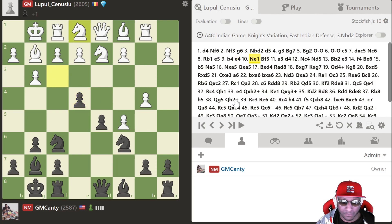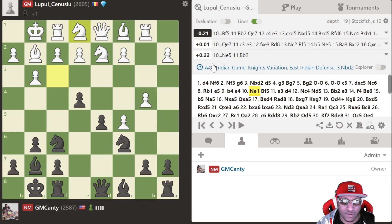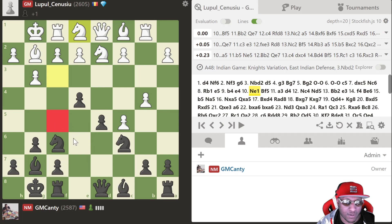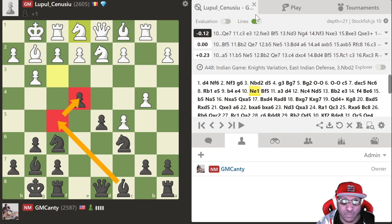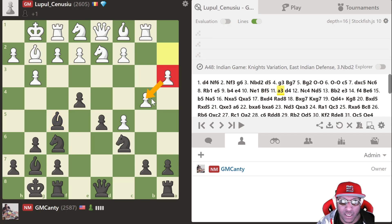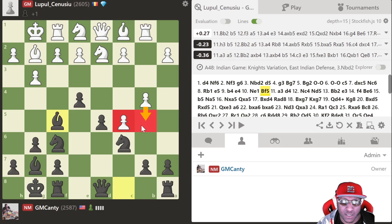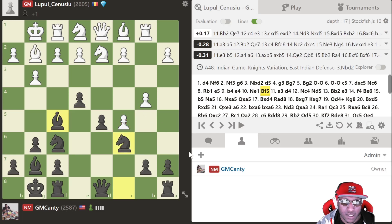He played knight e1. Let's see what the engine likes — bishop f5, and they like black, not by much, but it's equal. Bishop f5 is a weird move but it does work. I played bishop f5 because I just wanted to play b4, that was my intention. He followed up with a3, just defending the pawn. I figured b5 was going to happen but b5 makes both of those pawns a little weak.